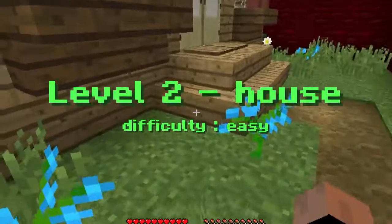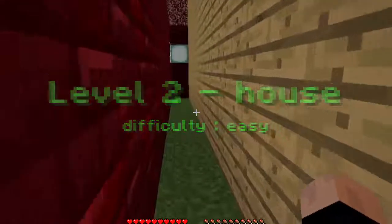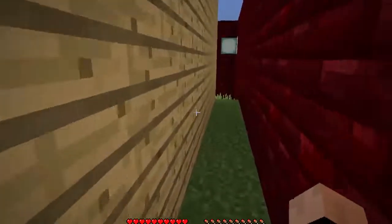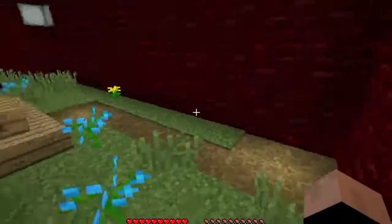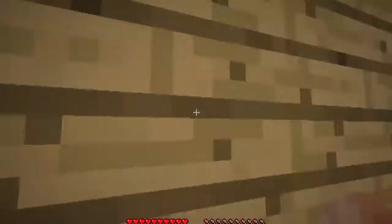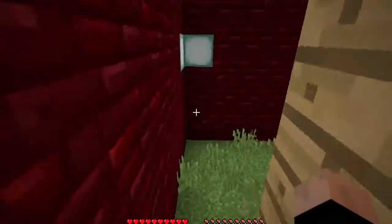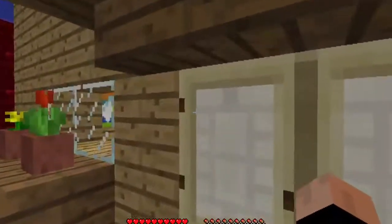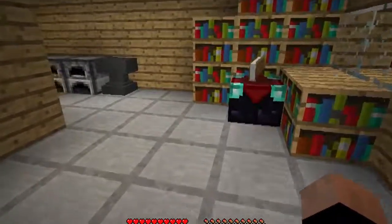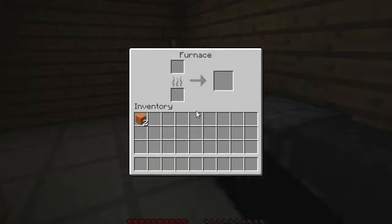Level two — house. Okay, this is more familiar to me for a find-the-button map. I already know the drill — let's go around, check outside. We do have upstairs, but I'll check downstairs thoroughly first.